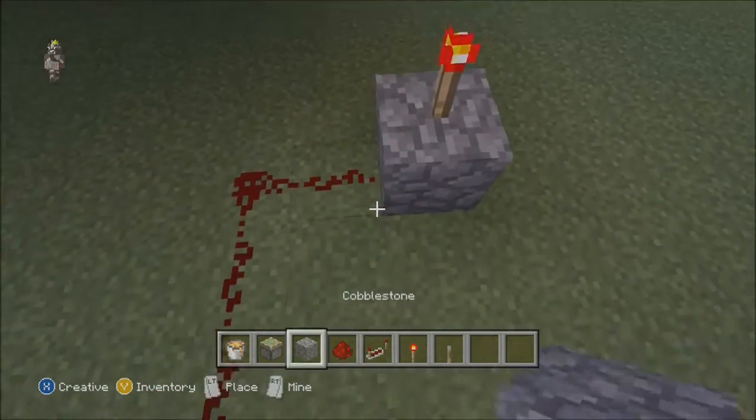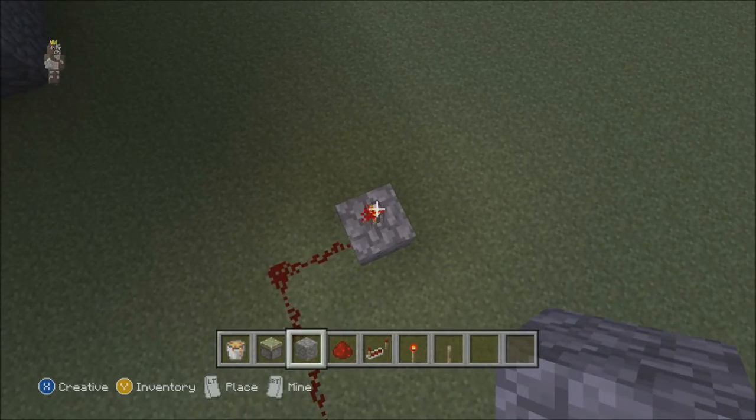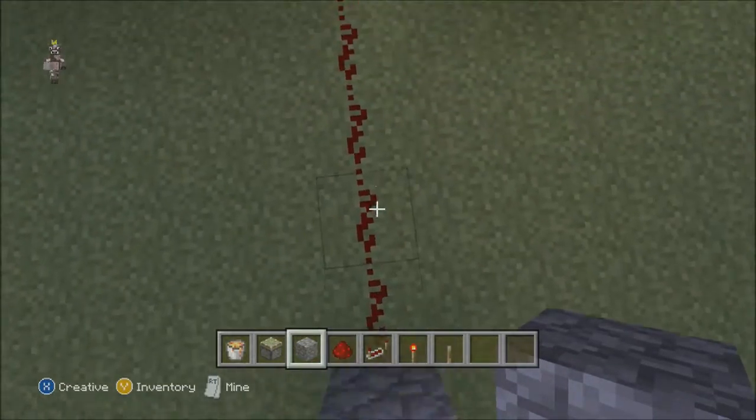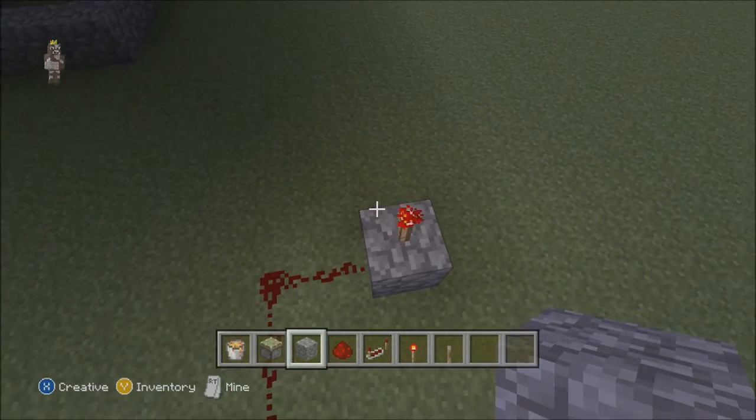I'm going to place it like that. Make sure you do the redstone like I'm doing — place the redstone like I'm doing, but you don't have to place it exactly where I'm going to place it. You just have to make sure the redstone is laid out like this.